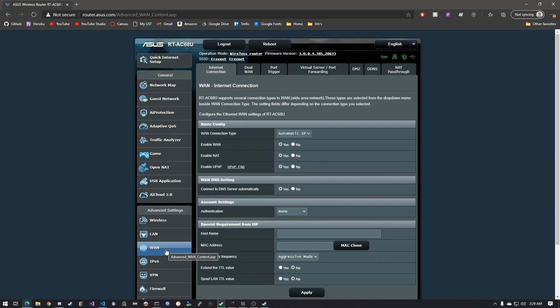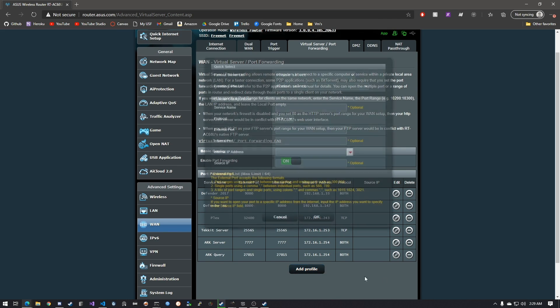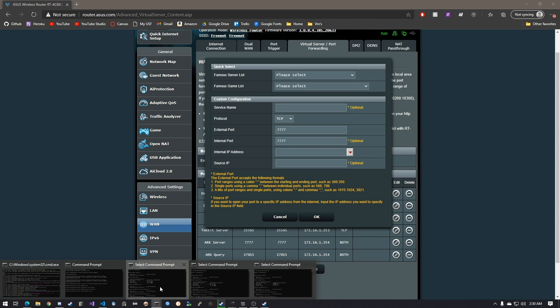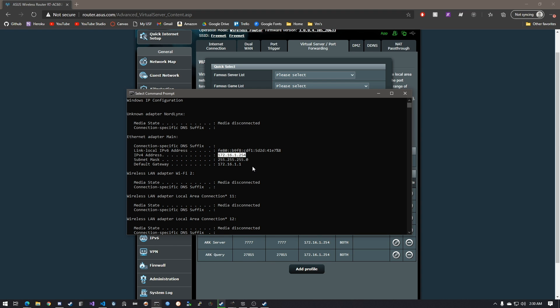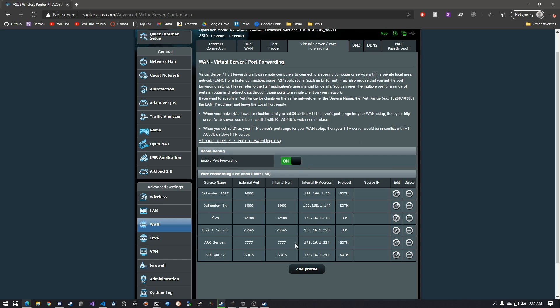In the router settings, go to the WAN tab — it will be different for everyone, but usually you're looking for port forwarding to the internet. Go to Virtual Port Forwarding. You need two entries: port 27015 and port 7777. The service name is optional, but make sure you use both protocols — TCP and UDP. Set the external and internal port to the same value on each profile, and the IP address should be your computer's local IP.